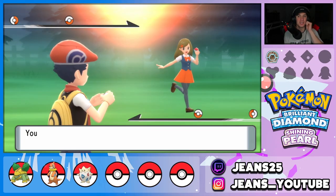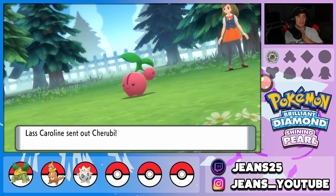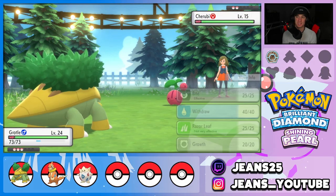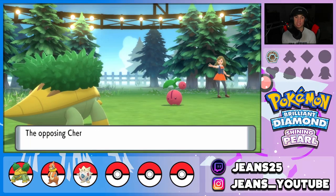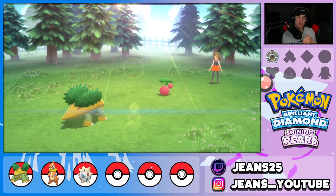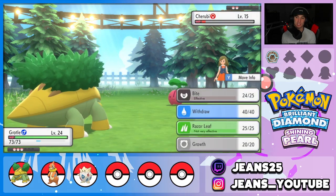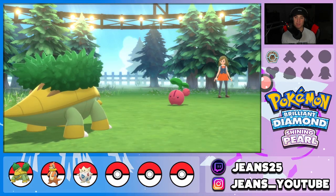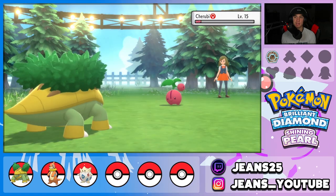Here is our first trainer just chilling in the street. I think this will be tough - the Roserade from the gym leader is level 22 and rocks out with Petal Dance, but if she's using a poison move that can be pretty tough for us. We've got Bite which does good damage and has a chance to flinch, which is great all around. Cherubi, you're about to go down! Another bite comes in - later skater!